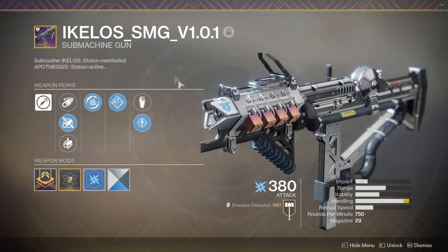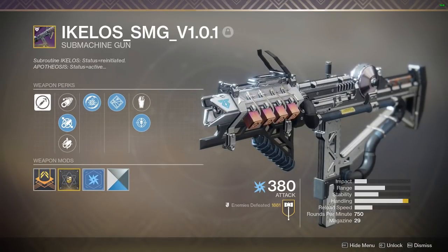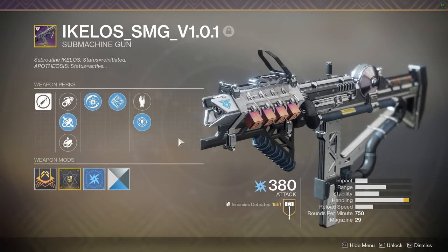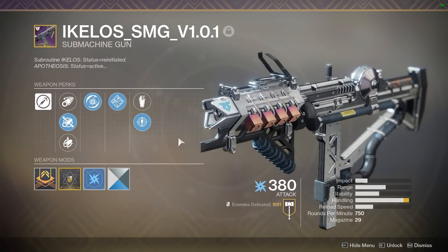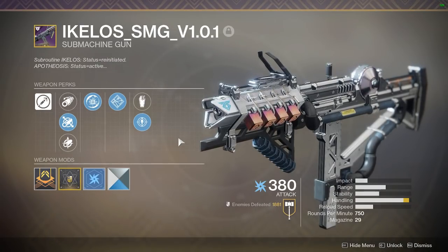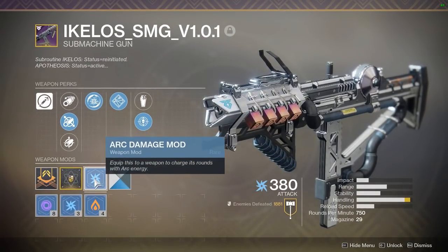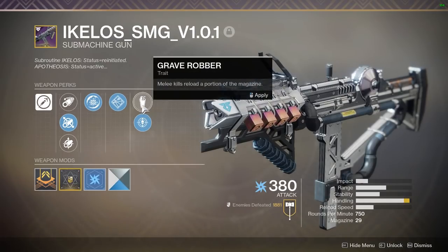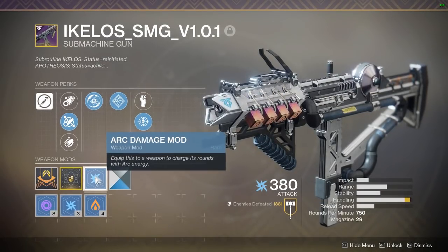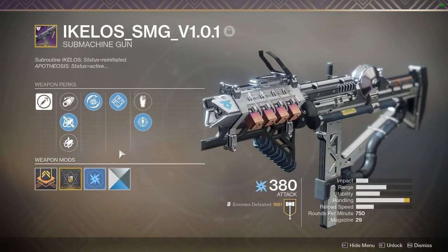In the number two slot I put the Ikelos SMG. This can be obtained by doing Escalation Protocol on a week that it drops from the wave 7 boss. The nice thing about this weapon is it's useful in both PvE and PvP — I think it's more prominent in PvP myself. Typically I like to run mine on void, but with arc burn strikes active I've been switching it around. Before the 28th, if you have one, I'd recommend putting it on the void burn because that's going to be locked in after the 28th when all burn mods go away.